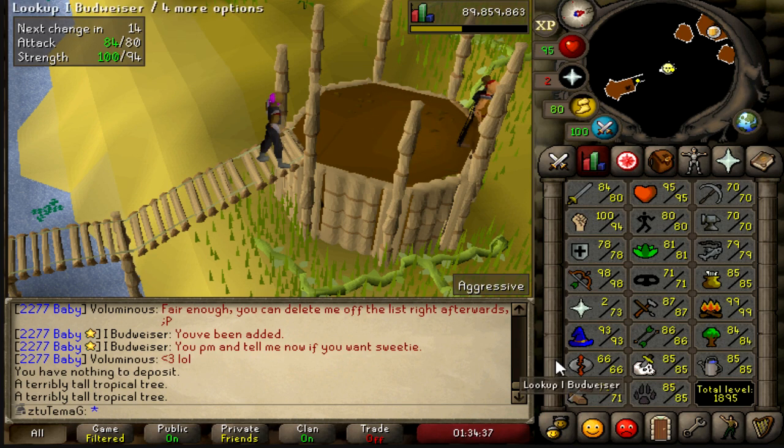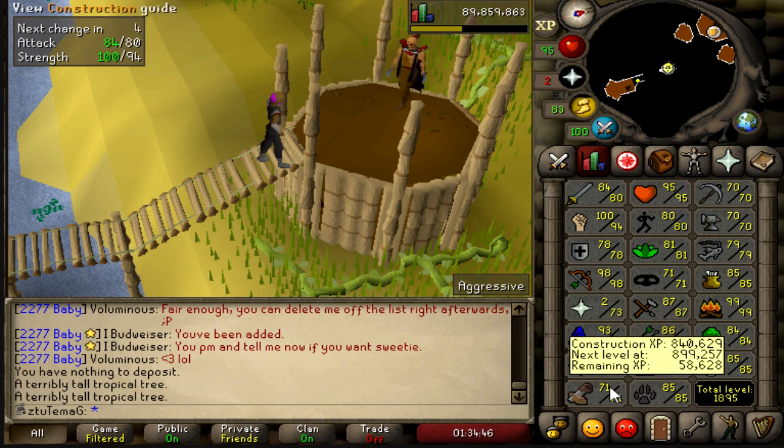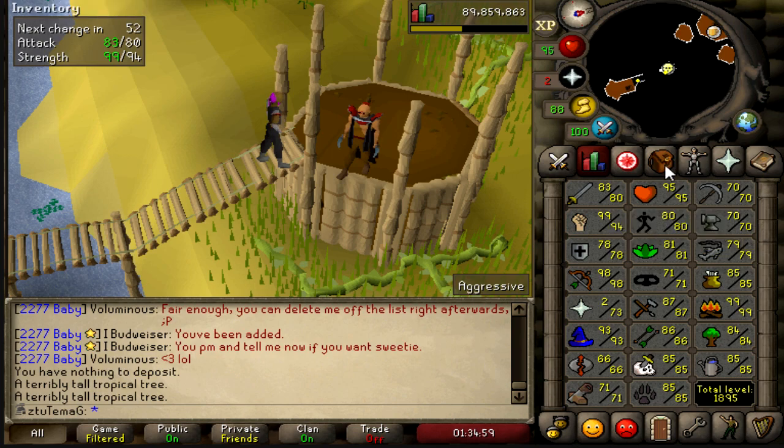The first goal is going to be 85 to 87 Slayer — about halfway or a little over halfway to 86, that shouldn't take too long — and my second goal is going to be getting myself to 82 Construction. I'll show you guys in the bank just how many teak logs I have.